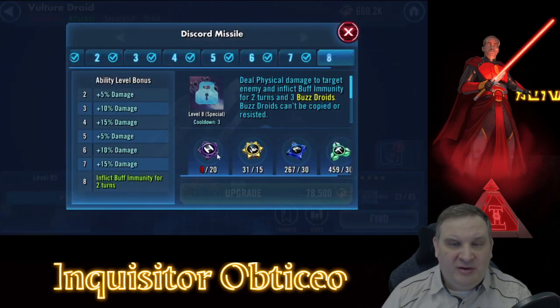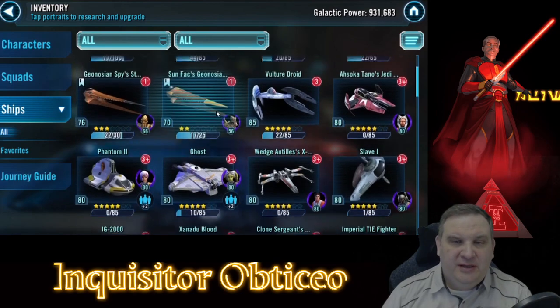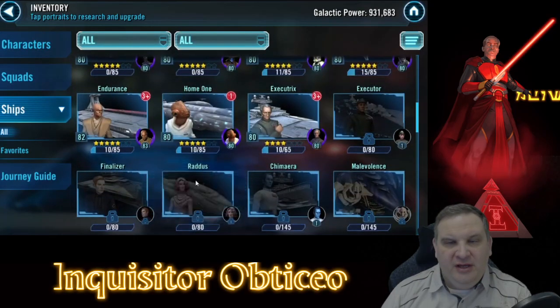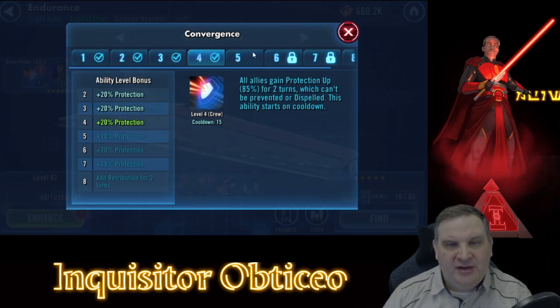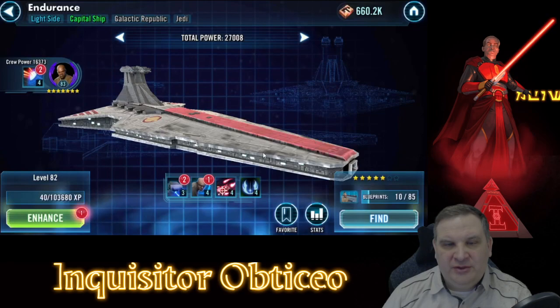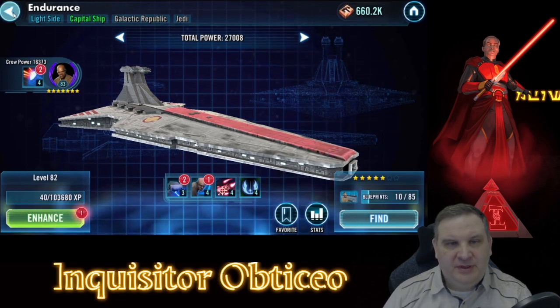The Vulture Droid is our best first reinforcement. We need to get more of these purple skill materials so that we can get that Discord Missile - that'll give us an ability block or buff immunity that we can come in and put on the Houndstooth fleets that are showing up already over in the Fleet Shard. For Capital Ships, we've put just a tiny bit of work into the Endurance - popped it up to level 82 instead of level 80. We can potentially upgrade the protection, but this is the Alt and there's a lot of battles that are never going to get to the Alt anyway, so I'm debating on whether to do it and I think we'll leave it as is for right now.